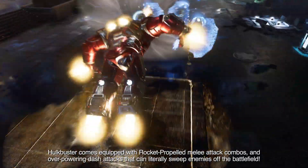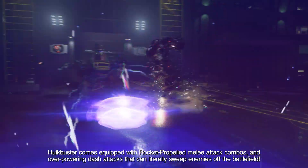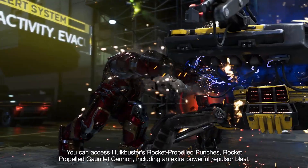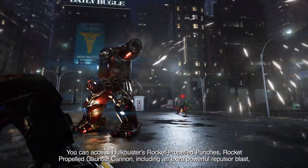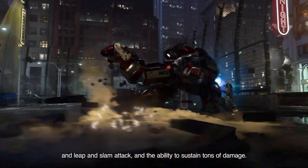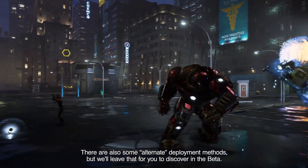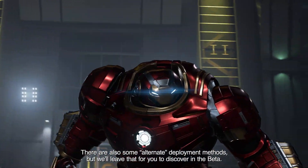Hulkbuster comes equipped with rocket-propelled melee attack combos and overpowering dash attacks that can literally sweep enemies off the battlefield. You can access Hulkbuster's rocket-propelled punches, rocket-propelled gauntlet cannon — including an extra powerful repulsor blast and leap-and-slam attack — and the ability to sustain tons of damage. There are also some alternate deployment methods, but we'll leave that to you to discover in the beta.